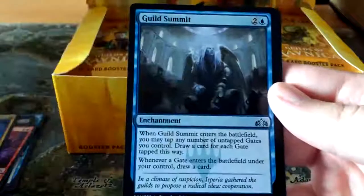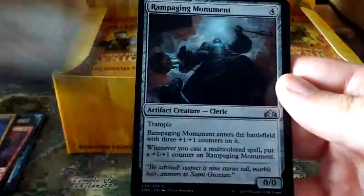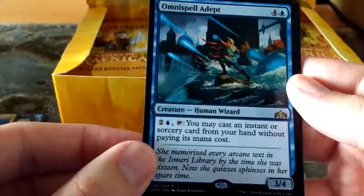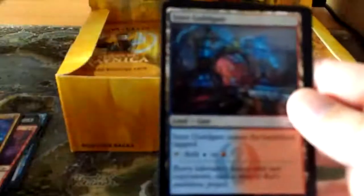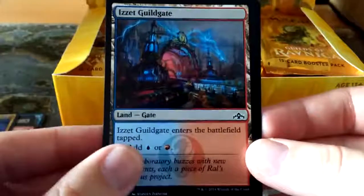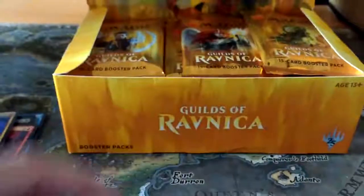Goblin Electromancer, lovely. And there's our first uncommon, Guild Summit, the Legion Guild Mage, Rampage of Monument, and our first rare: Omnispell Debt. You may cast an instant or sorcery from your hand by paying two, one blue, and a tap - that means you can actually play a sorcery at instant speed. For the land slots they're all taken up by the gates, so for drafting it's a lot easier to do dual colours and get your mana fixing.